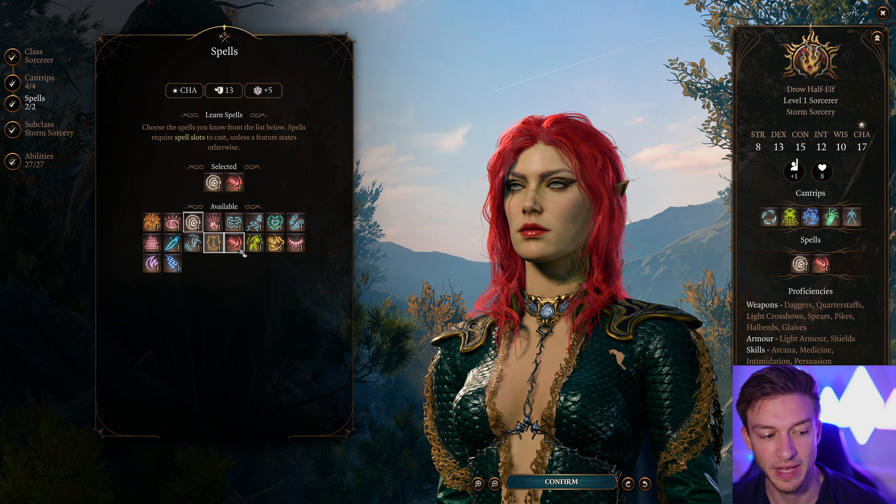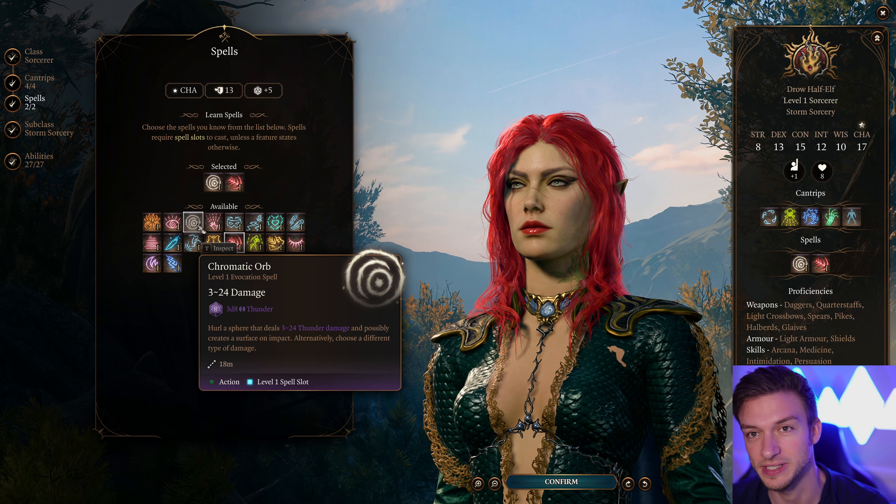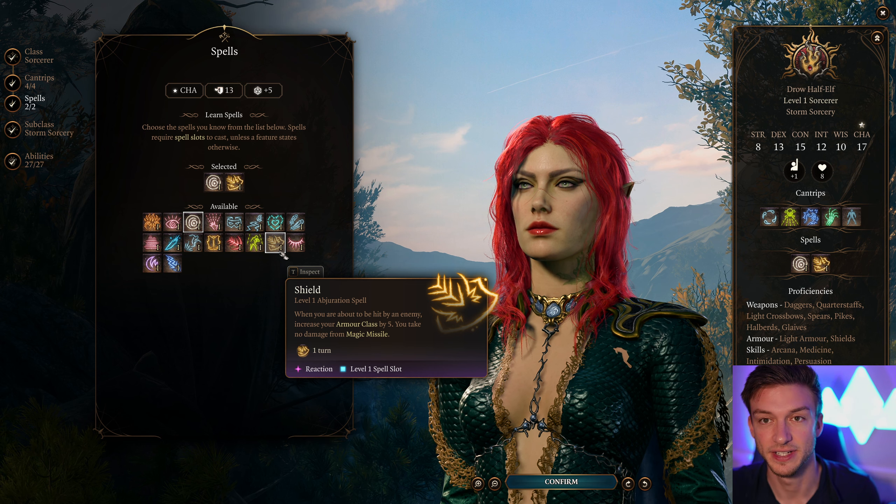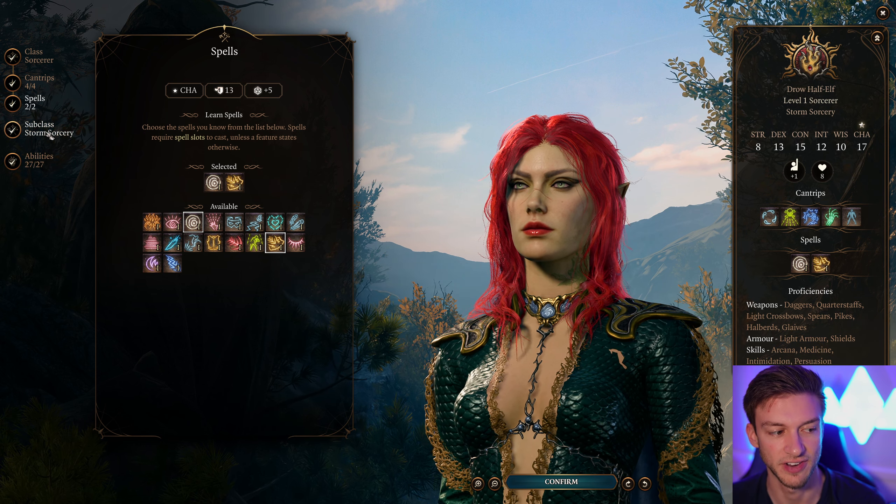For our spells, it's best to go with Chromatic Orb, because that's going to be a reliable source of damage that we can make poison. We'll also go with Shield. I really like Magic Missile, but Shield increases armor class by 5, and that's super useful early on for survivability.